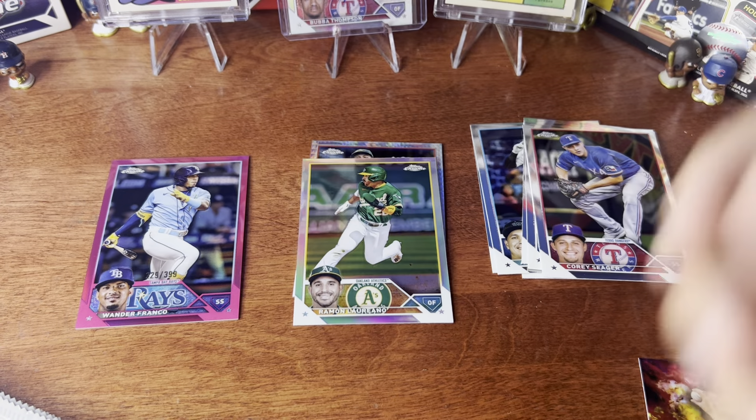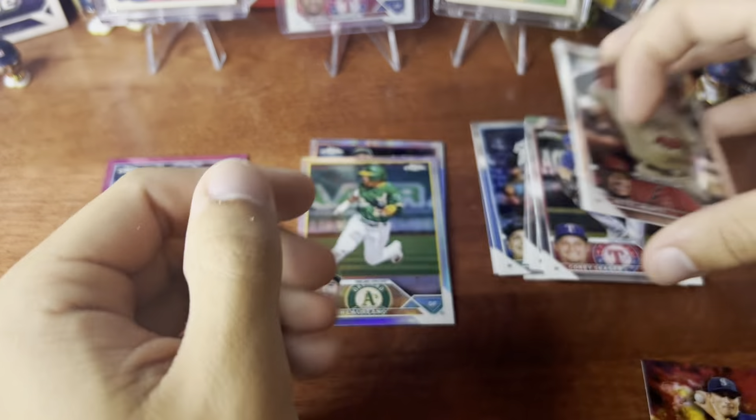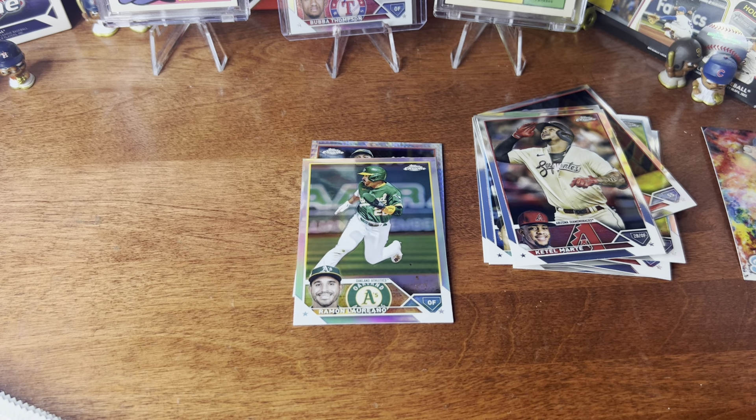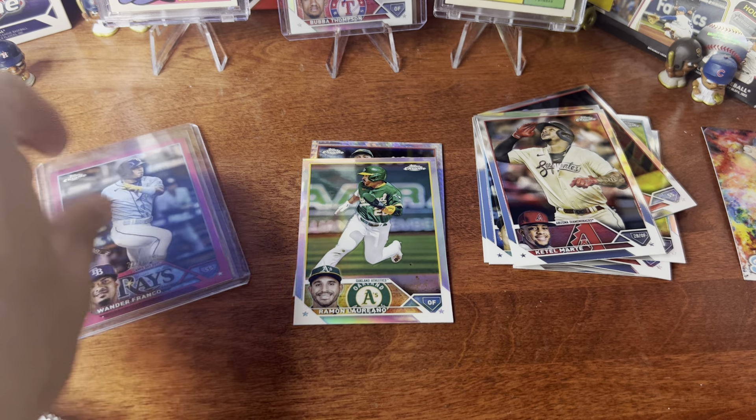Katel and Joe Ryan in the inserts pile. We're going to sleeve up the good ones today — this is a massive day for the channel. Get the penny sleeves out and ready. There's our first big card of the day: Wander, numbered, true pink.